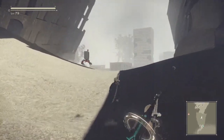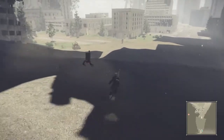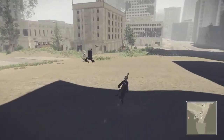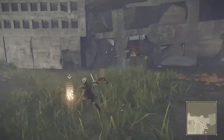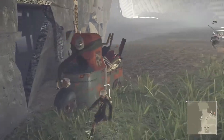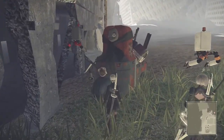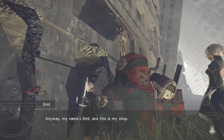You meet Emil during the main story, and once you beat the forest castle location, Emil will be roaming around in front of the desert entrance to the city ruins. I've shown that on the map. You need to go talk to him — he will be running around in his scooter mode.